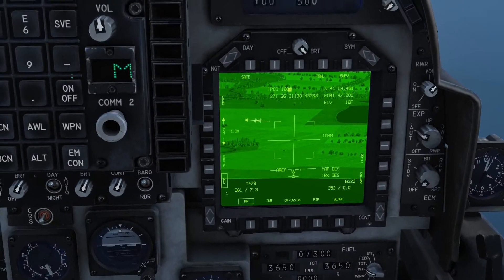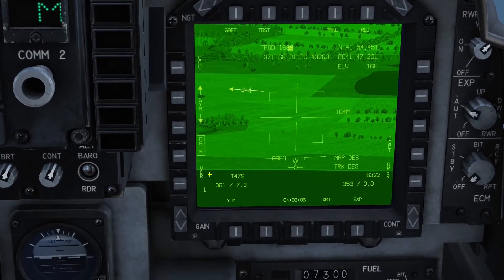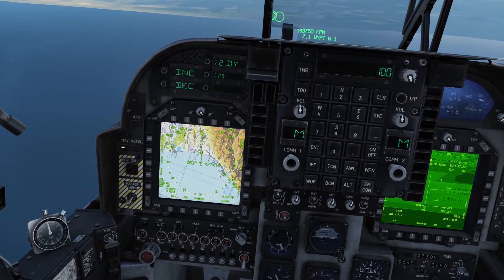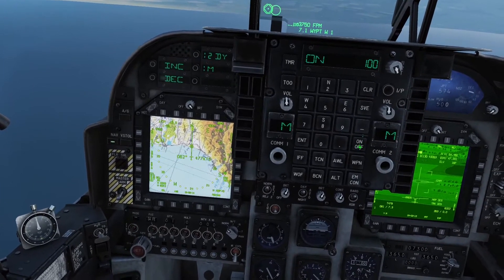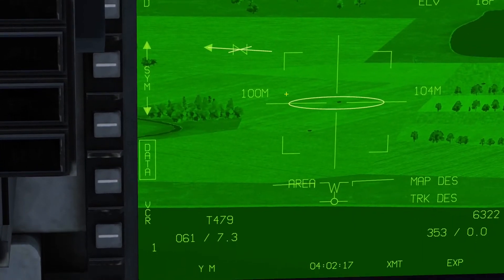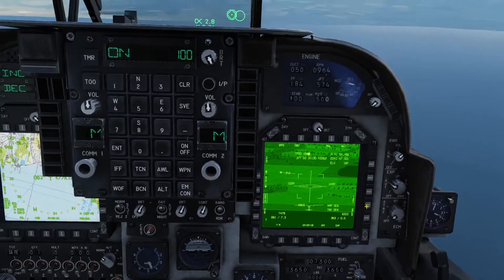The way this works is we hit DATA, then come across to the left and select 2DY and we turn it on. What we can see now is that there's a nice circle around the target — a 100m circle.